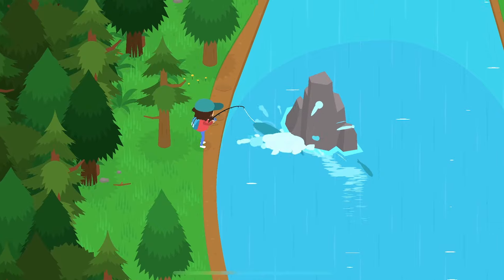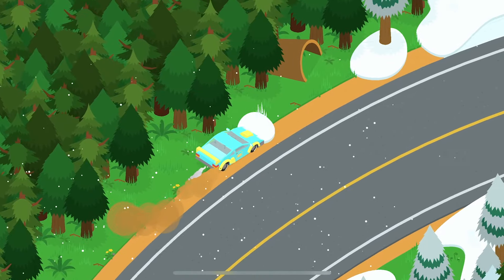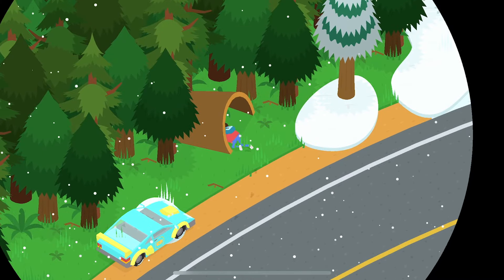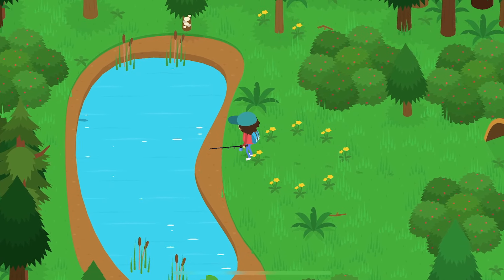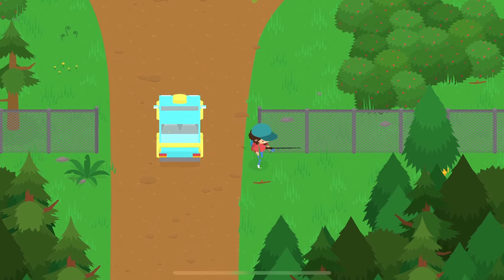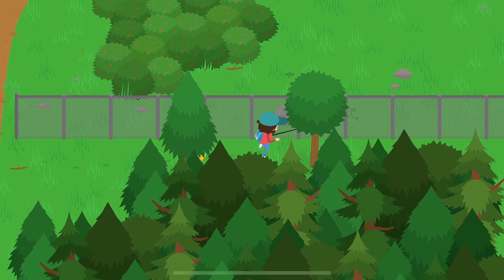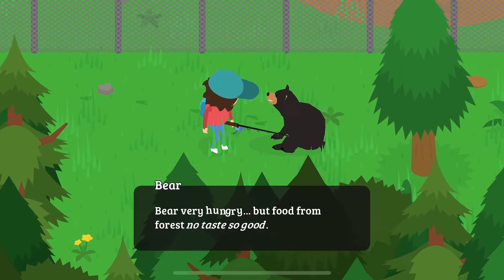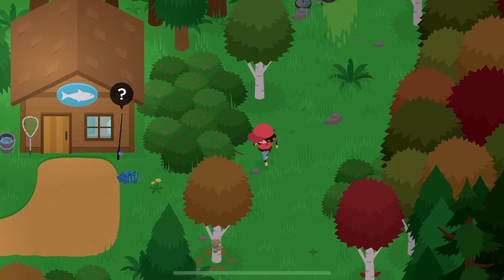If you catch the sturgeon, you can sell him to Bear for about 125 coins. The other place you can head to is a log on the way to the ski resort — inside there is a goldfish that spawns every other day, and if you sell him he's worth about 200 coins. If you're looking to really maximize your profits, throw them in a trash can and sell them to Trash Bear for double the profit.